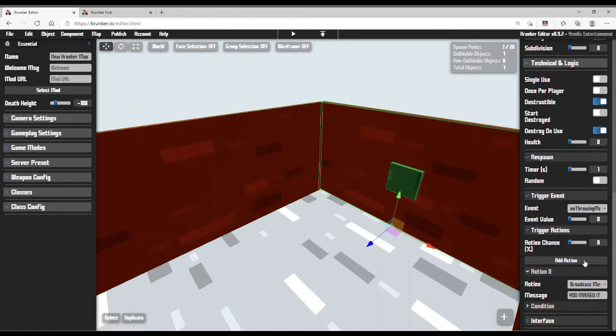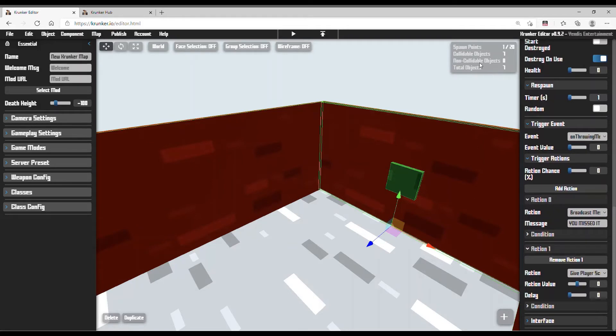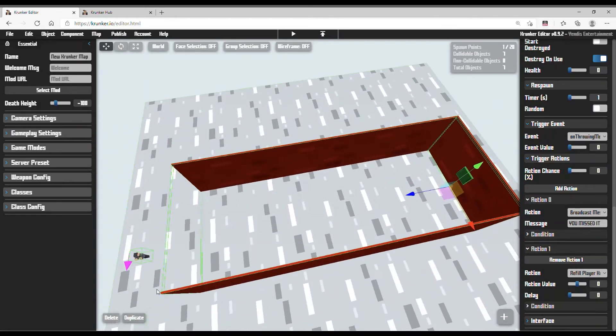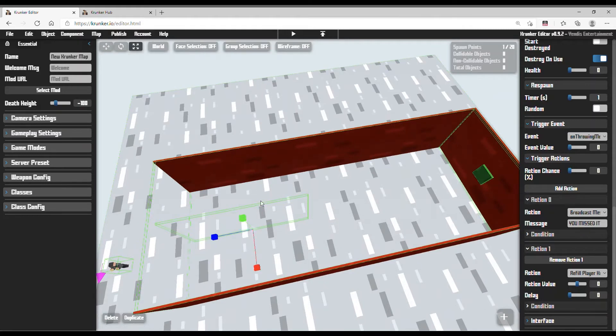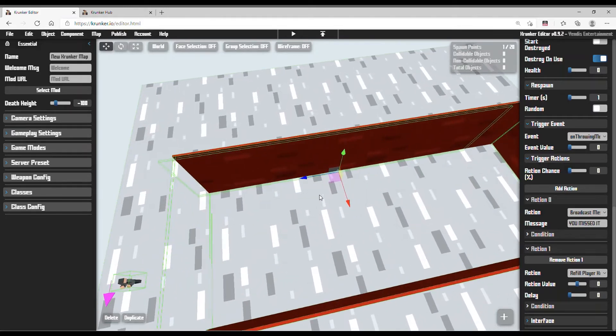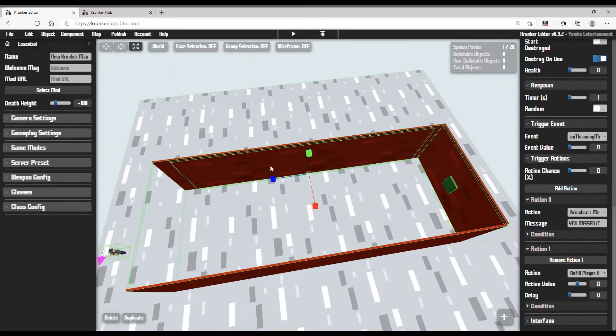One more thing: add action and this time refill player's knife. Go here to refill player knife. I'm going to do the same thing on this wall too so the player can refill their throwing knife.